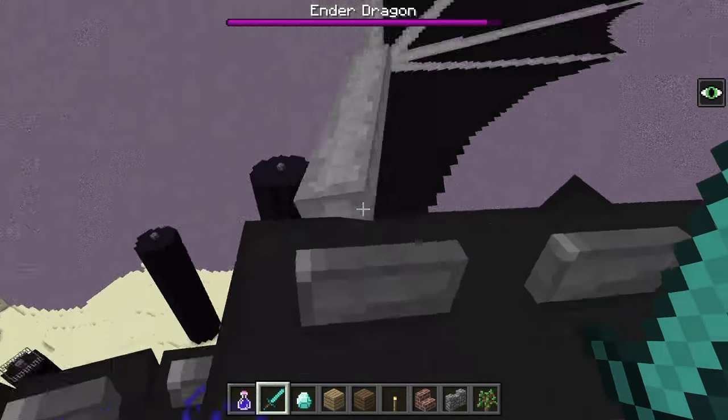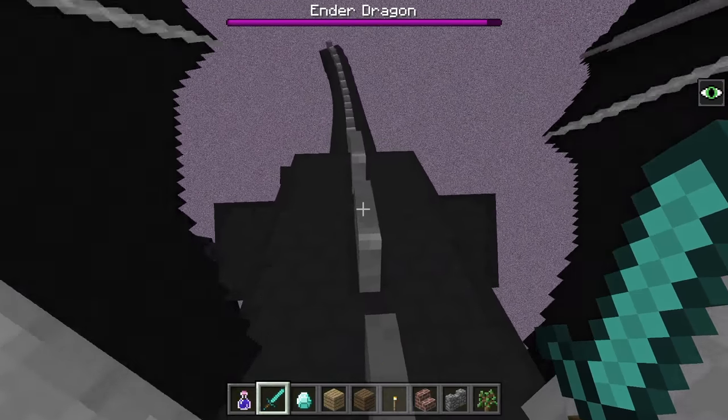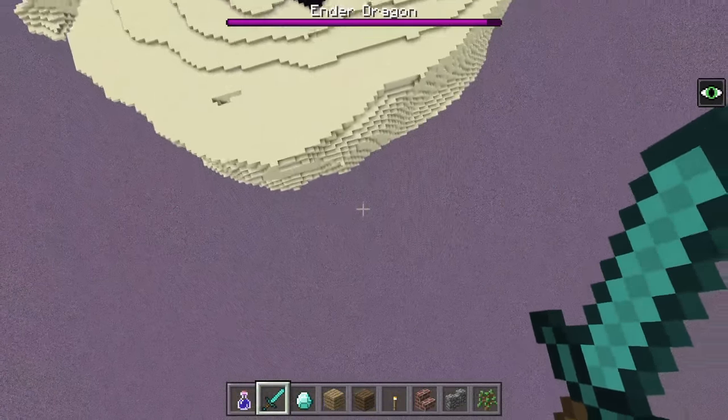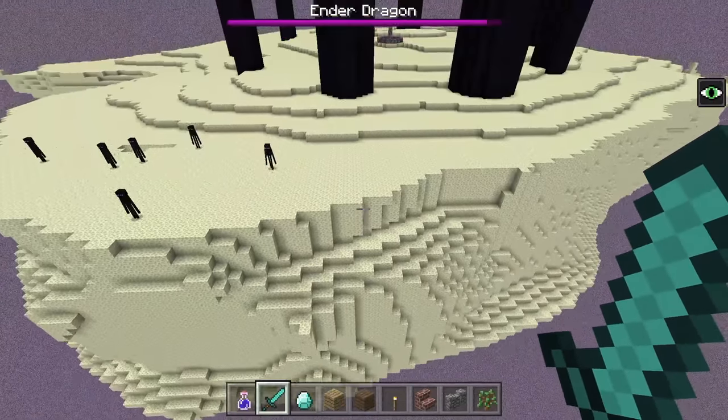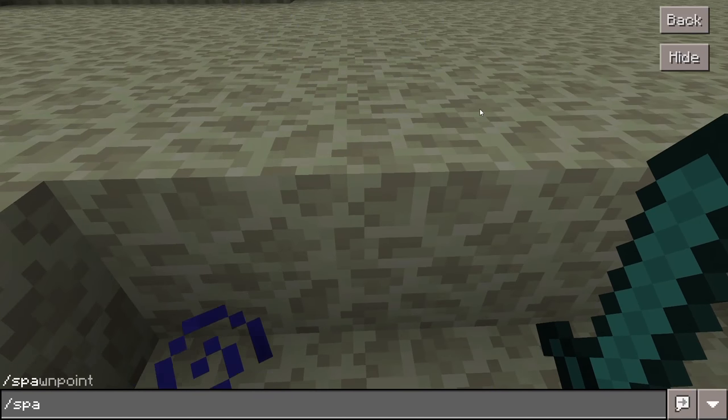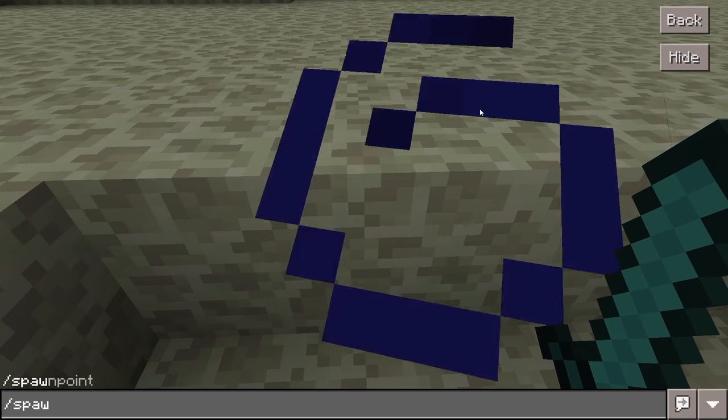Also one more quick announcement guys. To tame an ender dragon, you will need a diamond, and to ride the ender dragon, you'll need to hold a diamond sword. I will leave the download link for this mod in the description below.